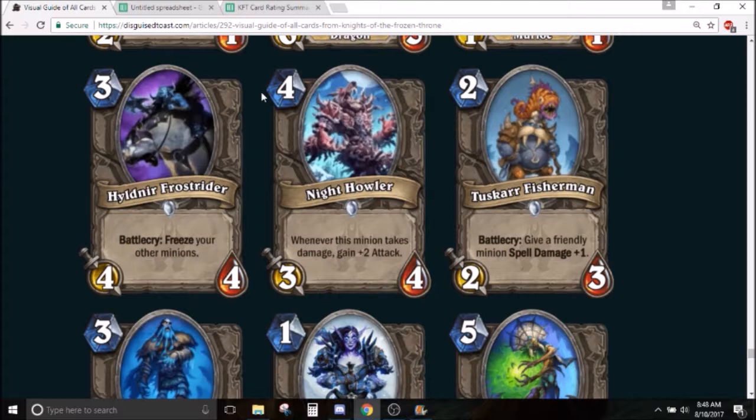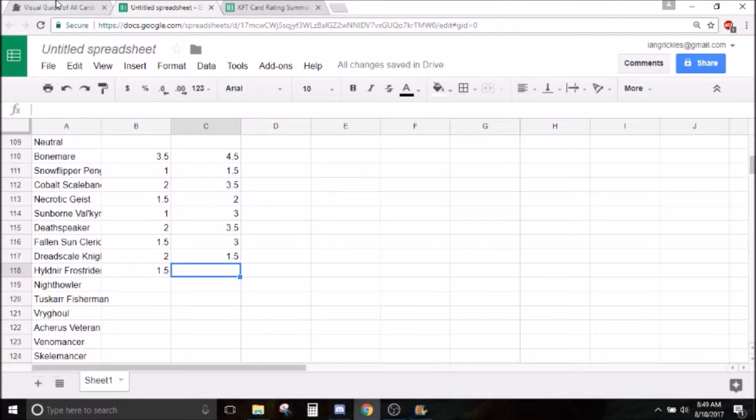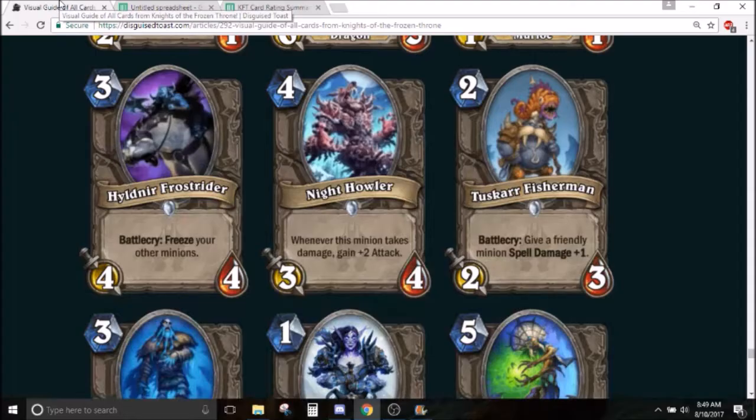In arena the card seems okay. The downside is potentially really big — if you draw this past turn 3 you're probably going to have an established board, and skipping an entire turn of attacks with your minions is pretty bad. It could be good and it could be bad. A 3 mana 4/4 is really powerful obviously, but it has potential to be great in some situations and really bad in others. I want to go with 2 and a half.